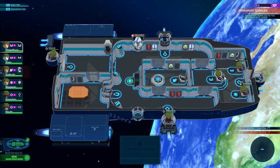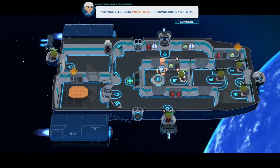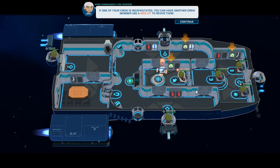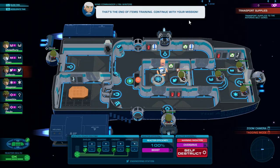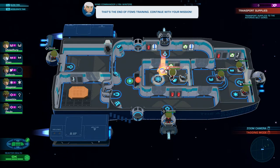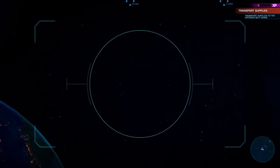I like how each one of the stations have their symbols added - I just now noticed that. You'll need to use phase rifles if phasmids board your ship. If one of your crew is incapacitated, you can have another crew member use a med kit to revive them. That's the end of the items training - continue with your mission. I want you to get that suit stowed properly. Okay, let's get out of here.